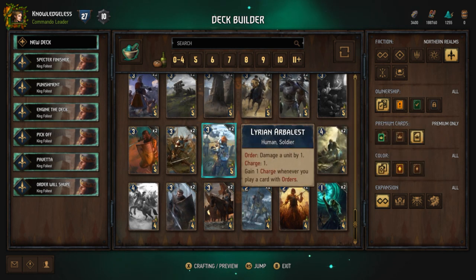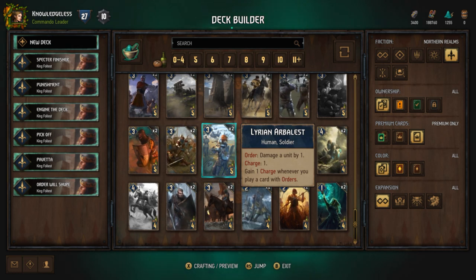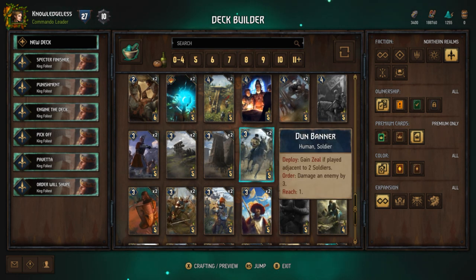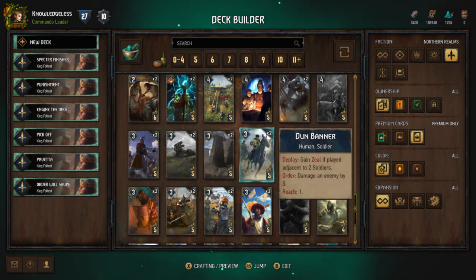Scoia'tael's trigger is: have an elf in your hand. What are you not going to have in your hand if you're playing an elf deck? Elf decks are more popular and even if you only have one elf in your hand, it's just such a good artifact removal.